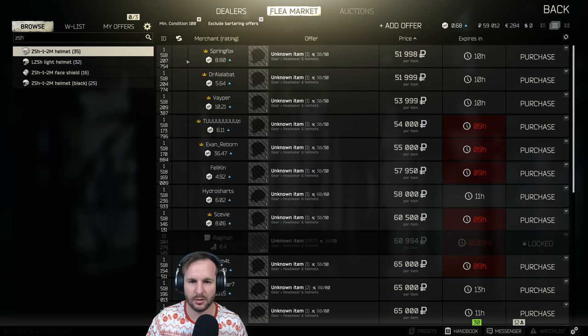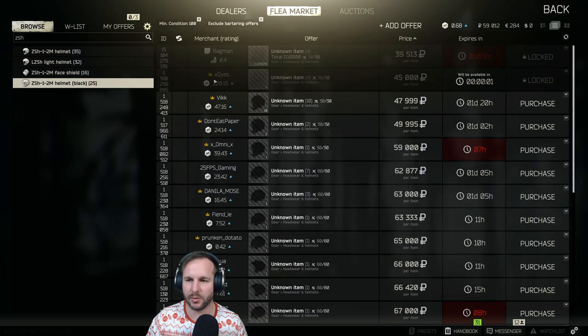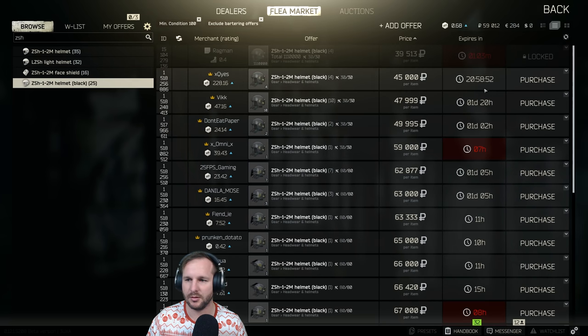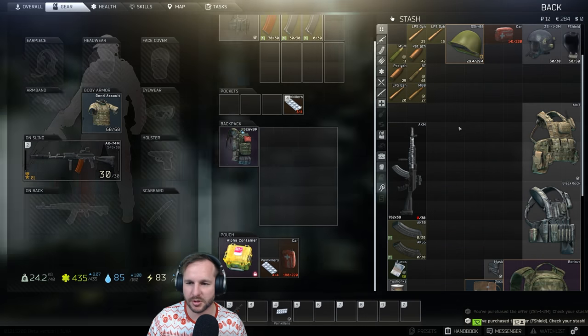ZSH helmet - there's the one we want, the black one. It sells for around 45k, and we need 14k for that. We've got 12 rubles - we're going strong.